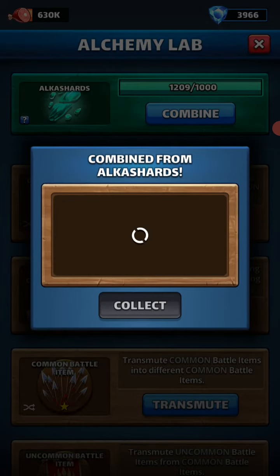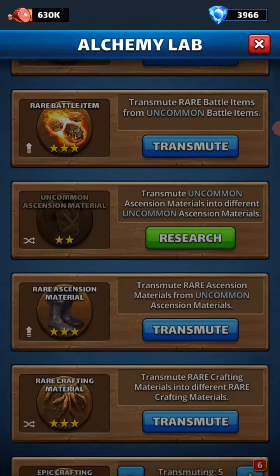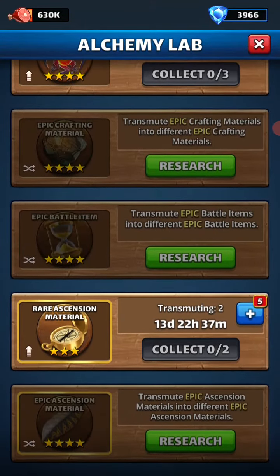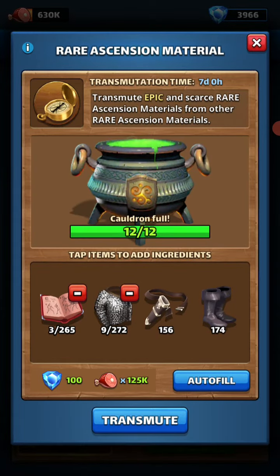Yeah, combine. I made one yesterday, but I do this one right here — the rare ascension material, one with the compass, and I feed that. I pay 100 gems for that.